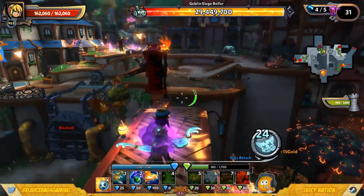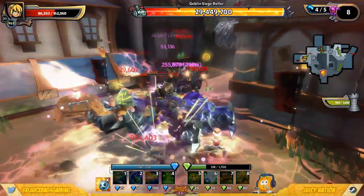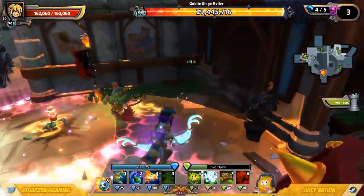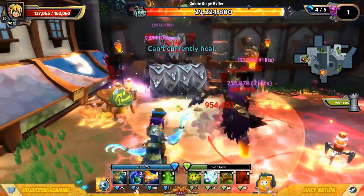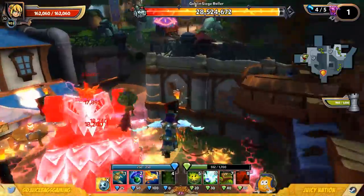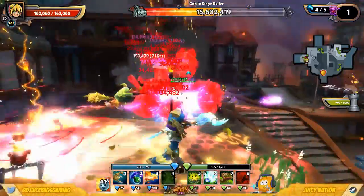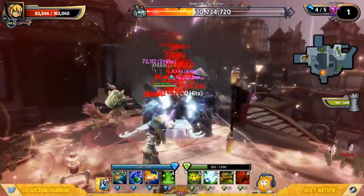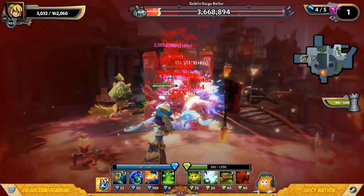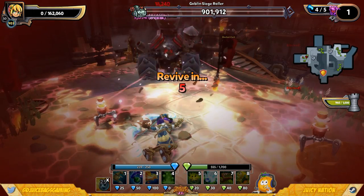We've got a siege roller coming up from the far side here. Let me get myself up to full health before he comes out and starts shooting. Let's see what we can do to this guy. I die to these guys almost every time at least once — and then you come out and just steamroll them, no problem. Close one there — oh he got me. That Weapon Manufacturer will have him dead before I rez up.